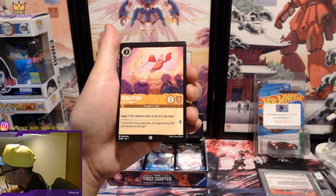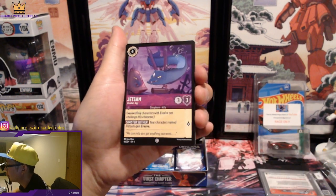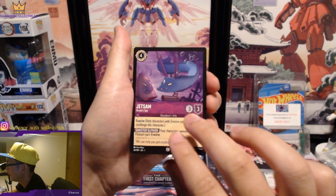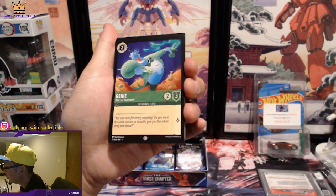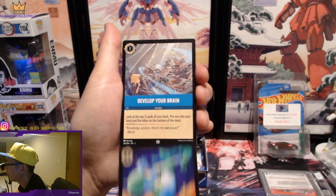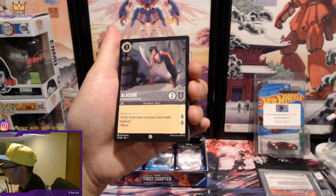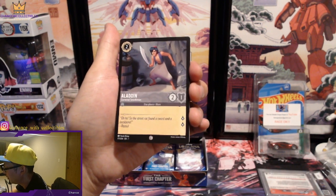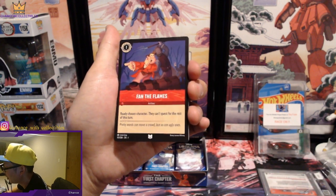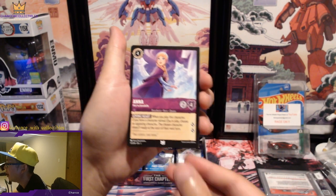It's a 204-card set — I can see this one is 19 out of 204. We got Sebastian, Jetsam, another Genie — the ever impressive. Develop Your Brain again. We got Aladdin, Cornered Swordsman. Fan the Flames. And we have Anna — that's a cool one.